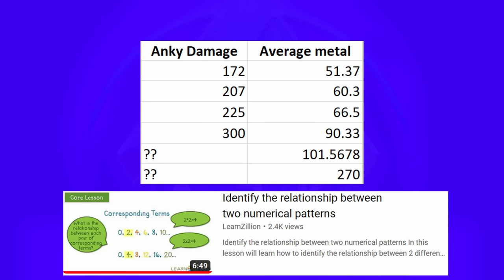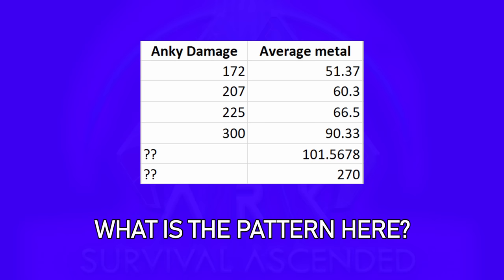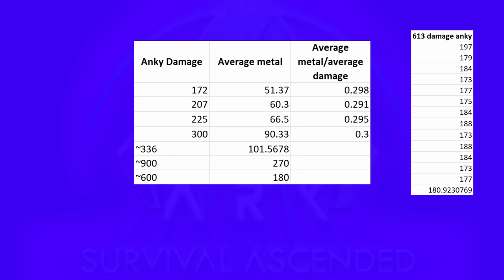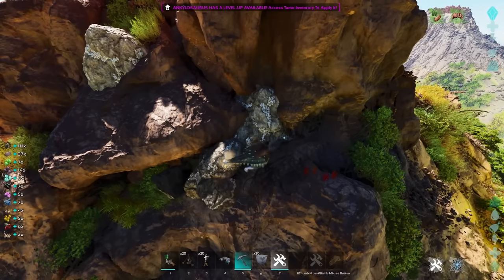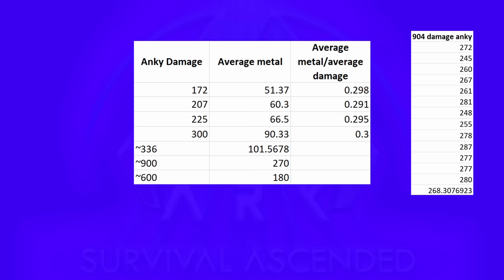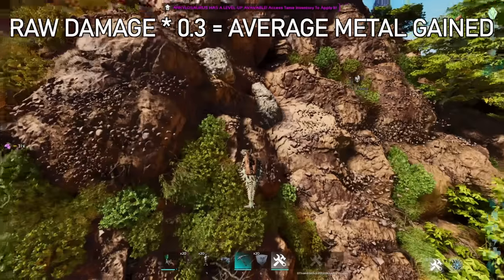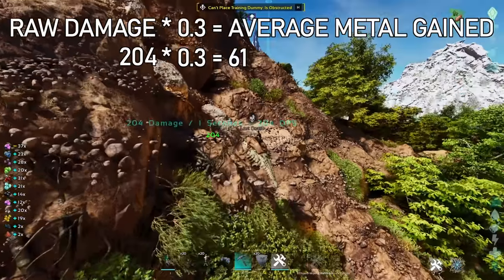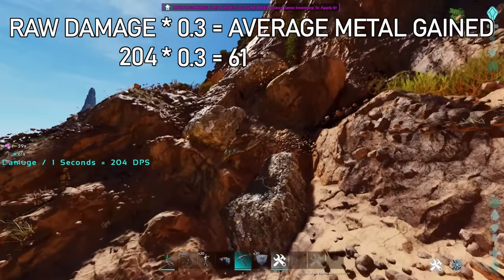I had to look up videos on pattern recognition on YouTube to get a hint, so here's your chance to pause and leave the answer in the comments. It's actually really simple: the average metal gain is just 30% of the raw damage of the Anky. I tested this by making a 613 damage Anky and farming the good metal nodes, and the rule followed — I got an average of 181 metal. My 335 damage Anky gets 99 metal on average, and my 904 damage Anky gets 268 metal on average. You can just hit a training dummy with your Anky, multiply by 0.3, and that's what you'll get out of a metal rock on average.